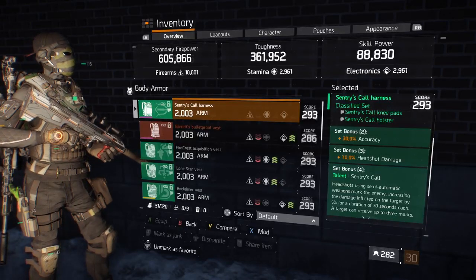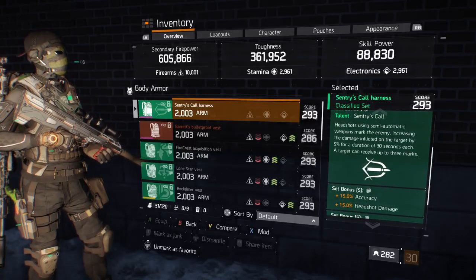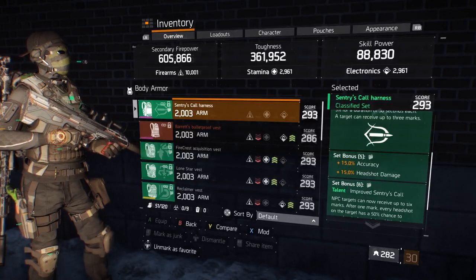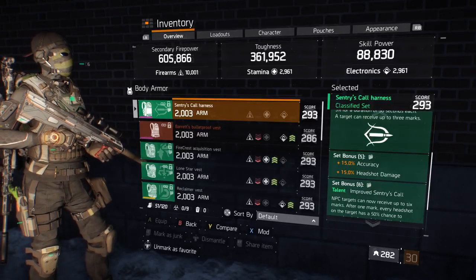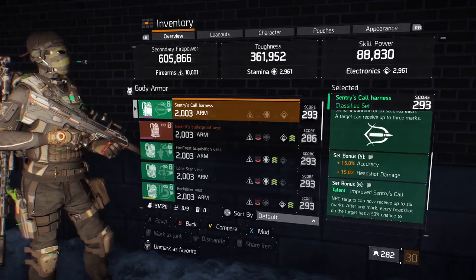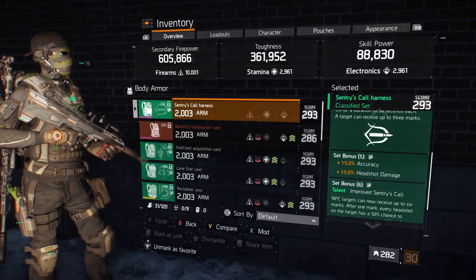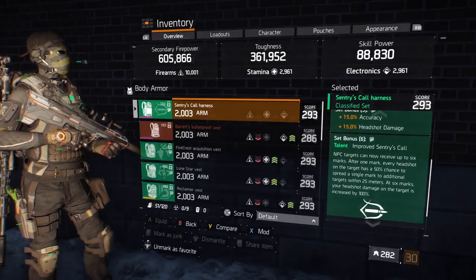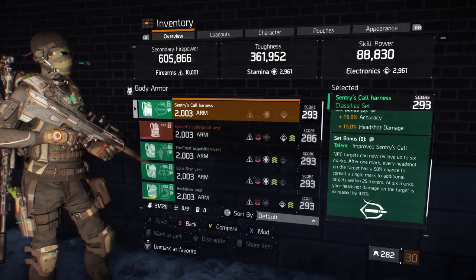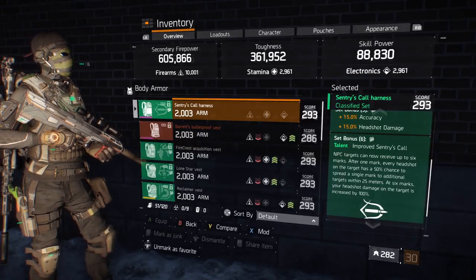Set bonus 5 will give us 15% more accuracy and 15% more headshot damage. So that's 40% more accuracy overall and 25% more headshot damage overall. Set bonus 6 — the number of marks caps at 6, so that's 30% more damage for you and your squad to be dealing.